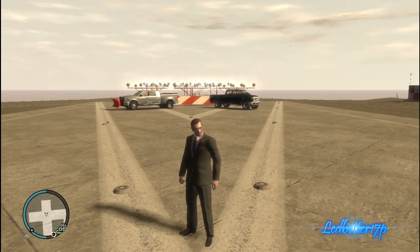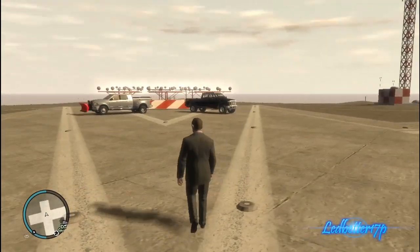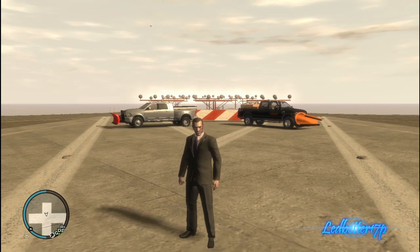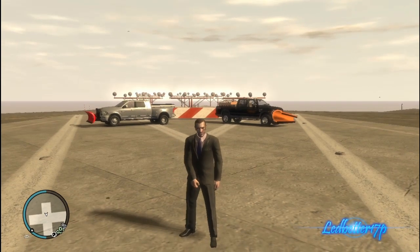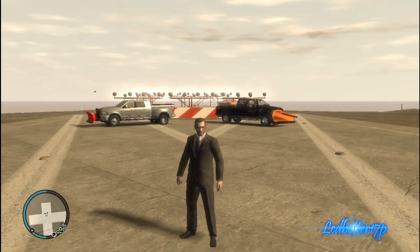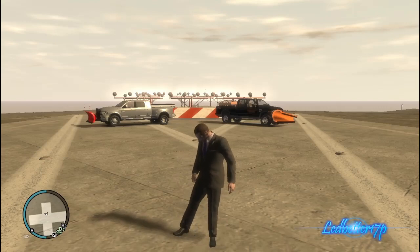Hey everyone, this is ledbetter17p. In today's GTA 4 mod showcase, we have two trucks sitting behind Niko and they both are supposed to have plows on them. Had to get a little bit closer for you to see that one. On the left hand side we have a Dodge Ram 3500 plow truck, which replaces the Patriot, and on the right hand side we have a Ford F-250 plow truck, which replaces the Police Patriot.